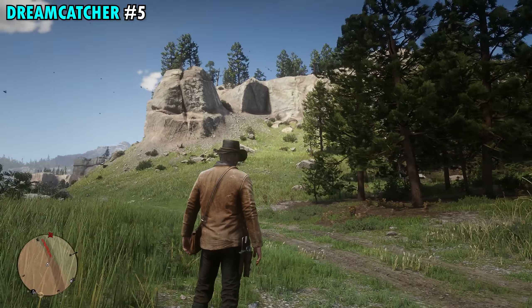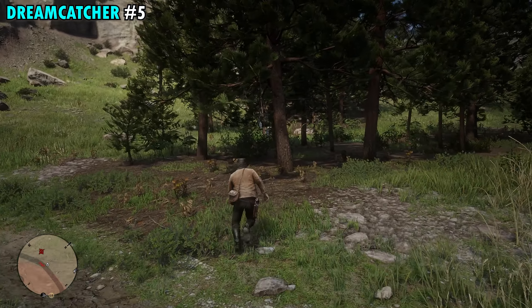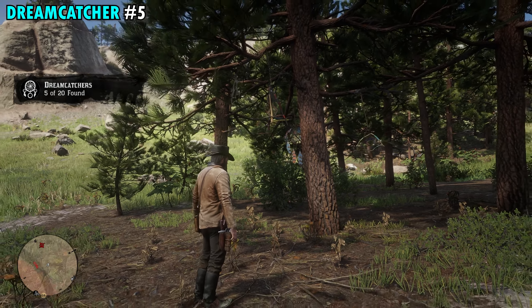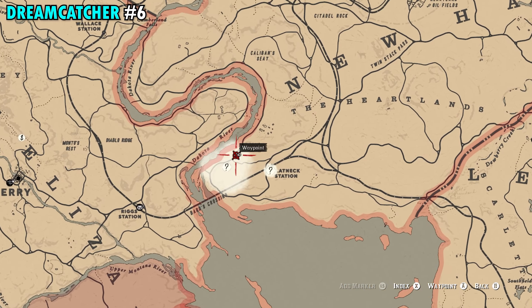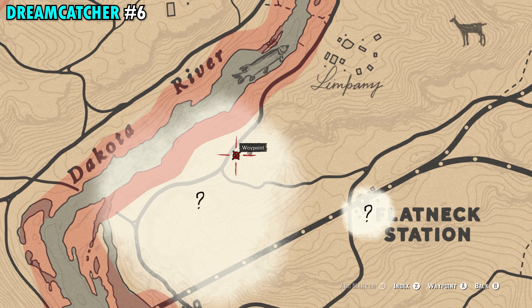Number four is going to be found just south of Valentine. In fact, this one is directly south of the first E that you see in Valentine on your map. It's going to be just on the western side of this dotted path that you can also see on your map. Make your way to this location — you'll have pretty much an empty field behind you and you'll see this giant tree with no leaves on it. Walk up to this and interact with it.